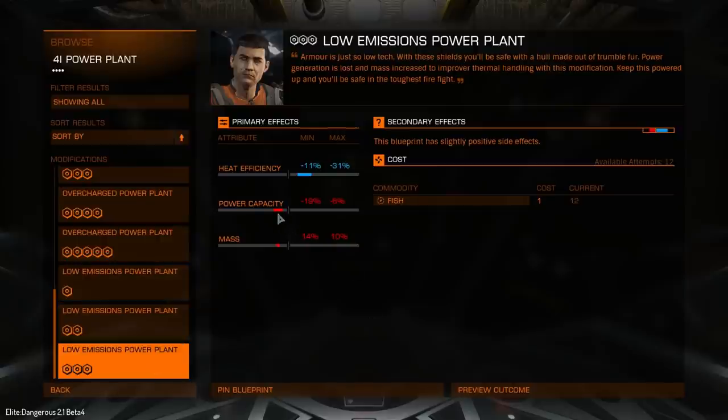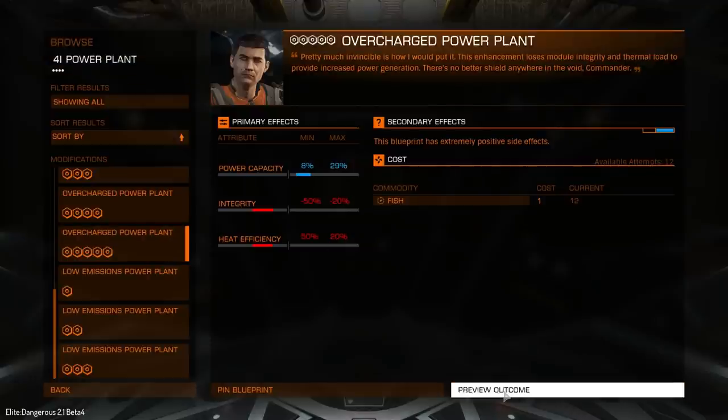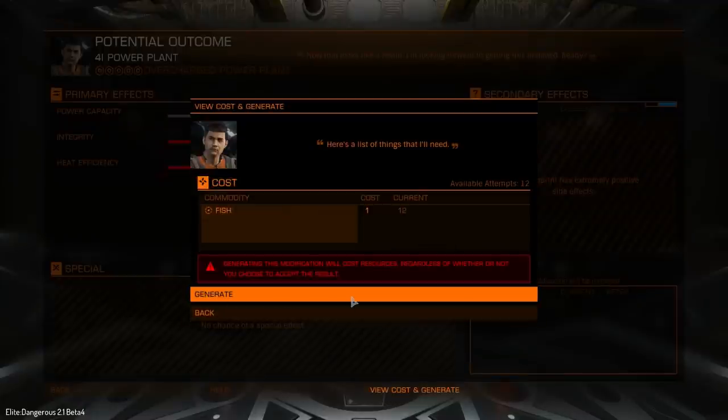The low emission option lowers your power capacity and increases your mass, so we definitely don't want that one. What we want is the overcharge option. Now this is going to increase our heat efficiency but also up our power capacity by anything up to 29%. So what we're going to do is try this one out and hopefully get it to absolute maximum.